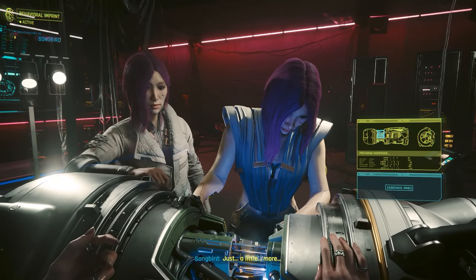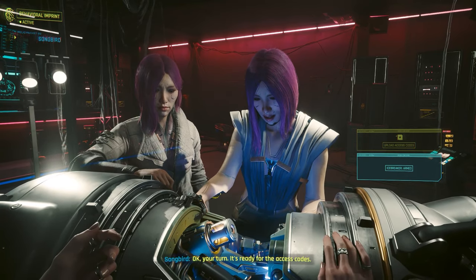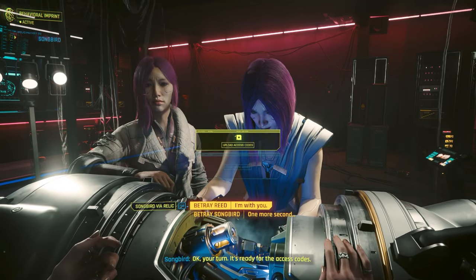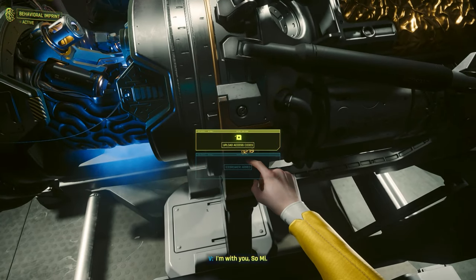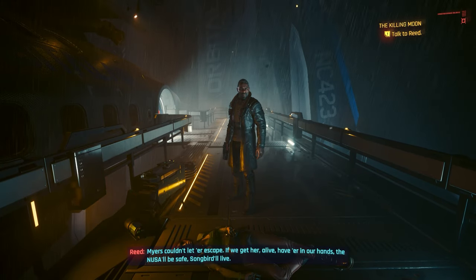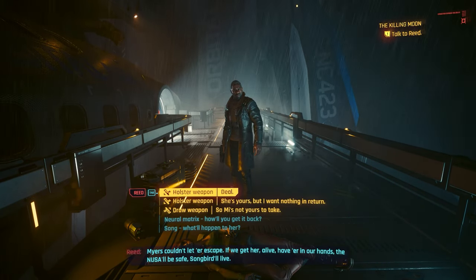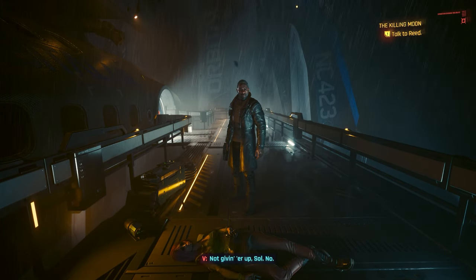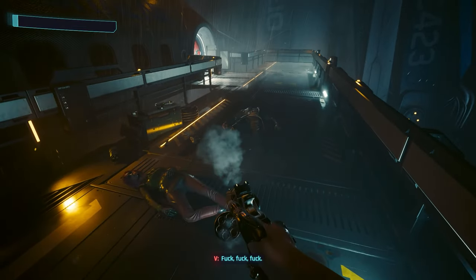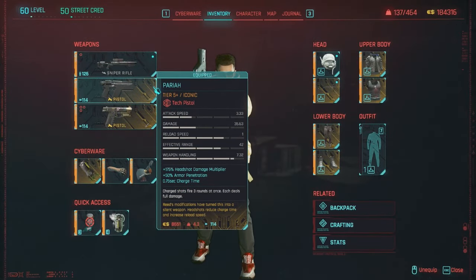There's only one way to get the Pariah pistol, and it requires major spoilers for the Phantom Liberty campaign, so this is your warning. During the end of the Phantom Liberty story, you will start the Firestarter mission, where you have to choose whether you betray Reed or Songbird. If you want his pistol, you have to side with Songbird and work your way out of the Coliseum. After that, you'll have the final mission getting Songbird onto a spaceship to the moon. Right at the end, Reed comes out to stop you and you have to make certain dialogue choices to take him out of the equation, after which you can take his pistol.